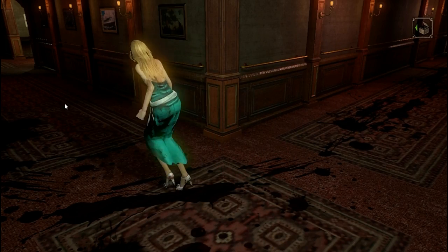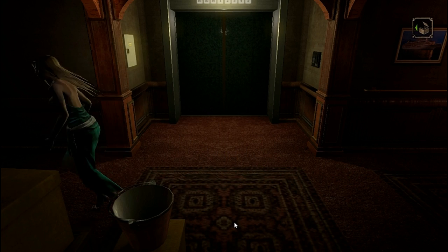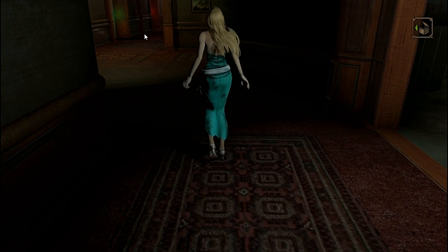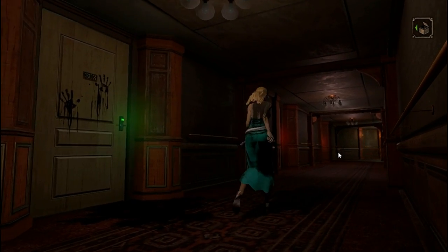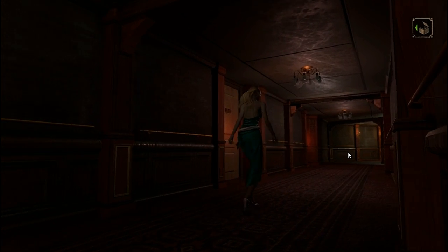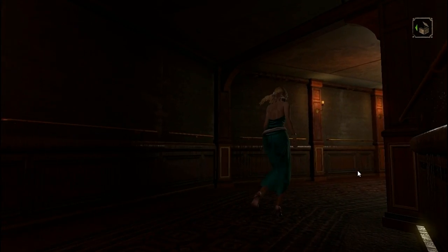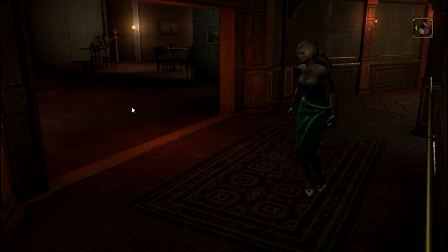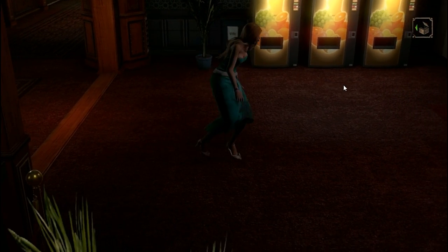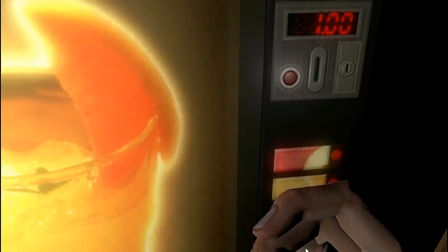Where did all this blood come from? Like the scissor walker only appeared and all this blood is just everywhere. This game uses fixed camera angles and sometimes it's really annoying because the characters move on a set track. You do have some free reign — you can click around — but whenever the camera changes it's really difficult to navigate. Anyway, we used the four quarters on this vending machine. I am going for the best ending, so if you want the best ending, do what I do.